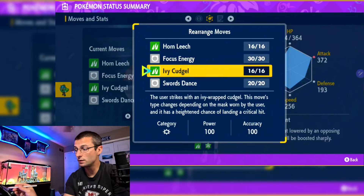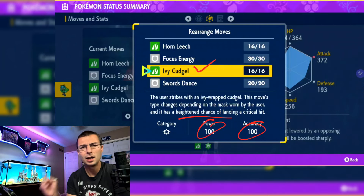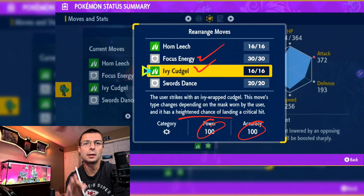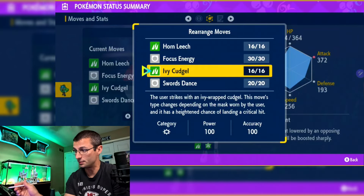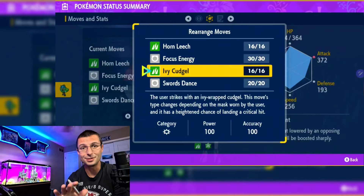Option number two is Ivy Cudgel, Ogrepon's signature move — absolutely amazing. 100 base damage, 100 accuracy, and heightened critical hit chance. Stack that with Focus Energy and you're at or very near 100% critical hit chance. Either way, it's absolutely amazing.